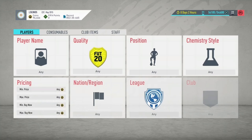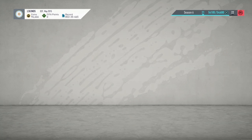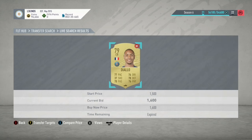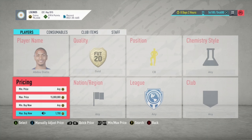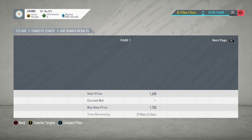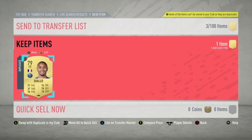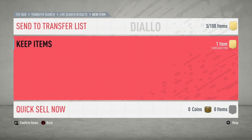I highly recommend you start sniping League 1 cards before Friday 6pm, because that's when the SBC will be released and these cards will go up in price. I'll go in for 1.7k on this one — these cards will shoot up to like 2k, and maybe some of them might go to 3k.